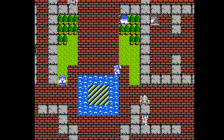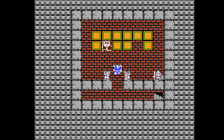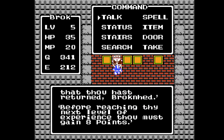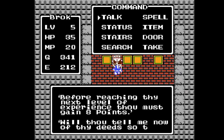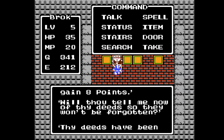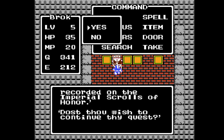One other thing I failed to mention last time: in order to save the game, according to the original NES, you come speak to King Lorik. He says: 'I am greatly pleased that thou hast returned, Broken Head. Before reaching thy next level of experience, thou must gain eight points. Wilt thou tell me now of thy deeds so they won't be forgotten?' And he records your deeds on the Imperial Scrolls of Honor.